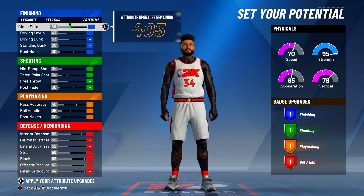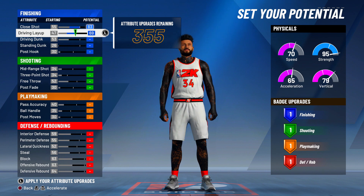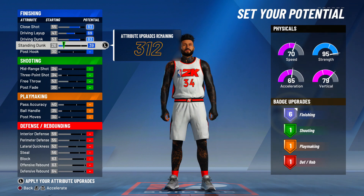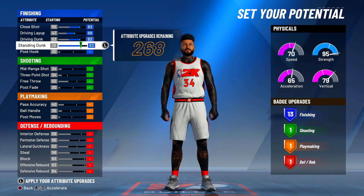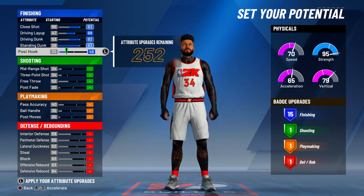Now into the actual build. Starting with finishing — you get 405 attribute upgrades on this build. Max your close shot all the way up, max your driving layup, max your driving dunk, and max your standing dunk. Then for your post hook, put it up to a 46 to get 15 finishing. On this build you can get 16 finishing, however the way I'm doing it is better than having that extra finishing upgrade, and I'll explain why.